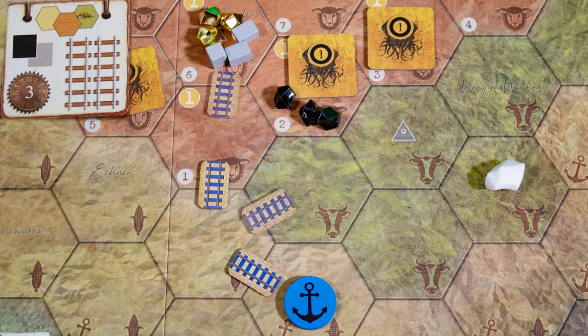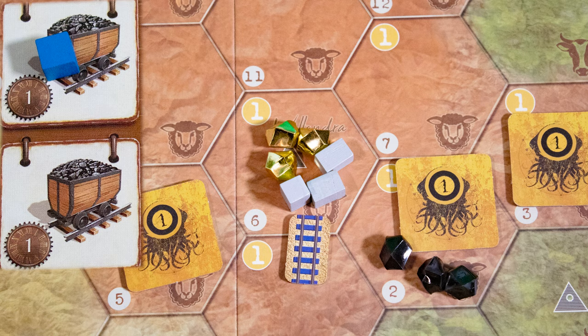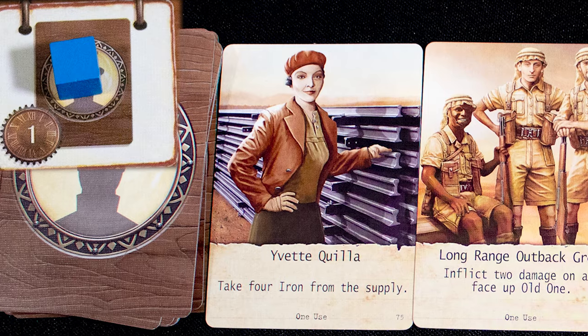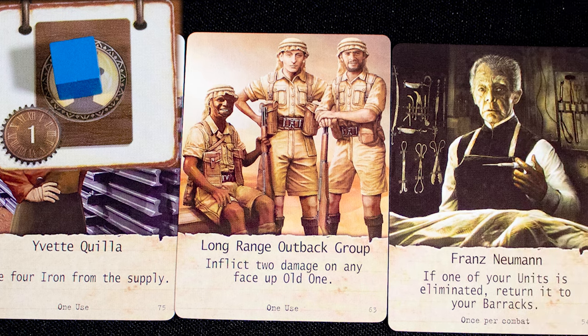Let's run through the actions. You spend two resources to place two tracks, but not in hills. Another action lets you do the same but costs extra time and can go into hills. Place a cube on each action as you do it. The mine action lets you take all of one resource from a hex in your network, and there are two different mine actions.